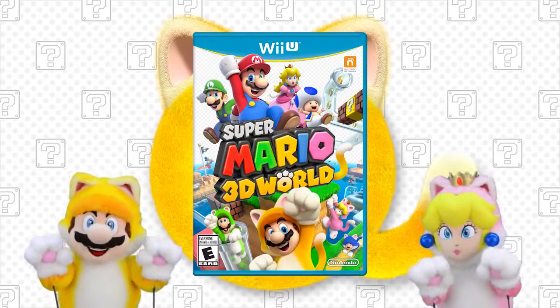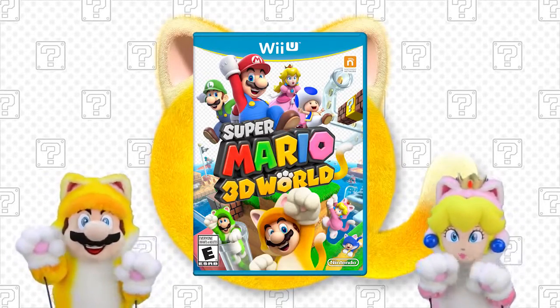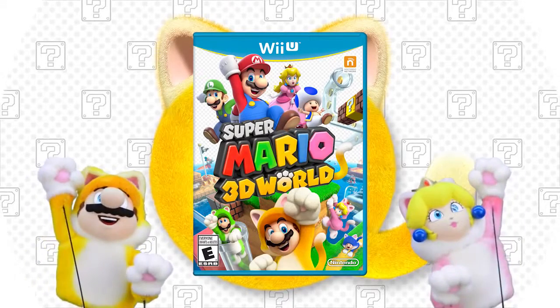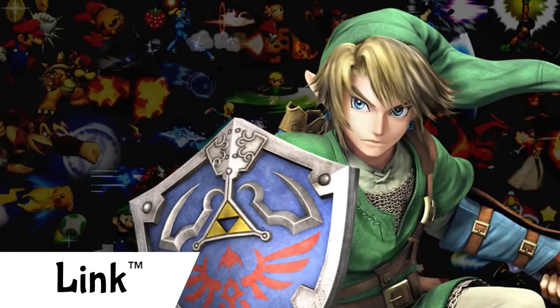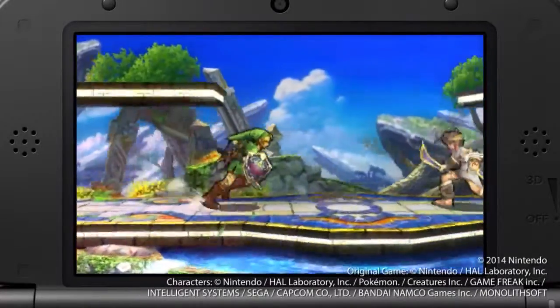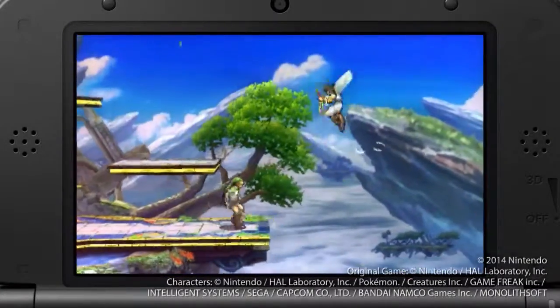That's all for today's quiz. Let's move to the next section. Meow! Super Smash Bros. Secrets! Today, we'll go through Link's moves. Like all characters, they're the same in both Super Smash Bros. for Nintendo 3DS and Super Smash Bros. for Wii U.